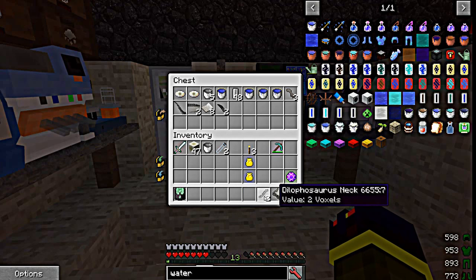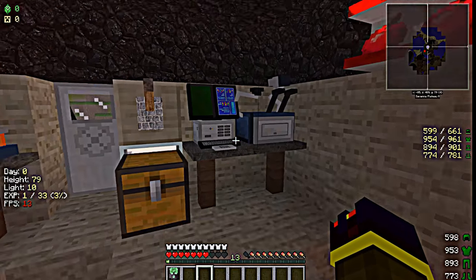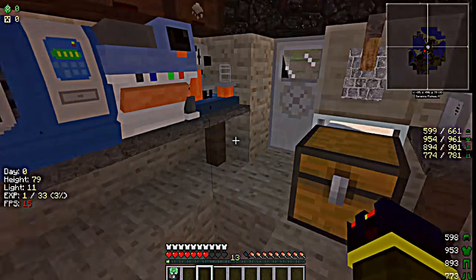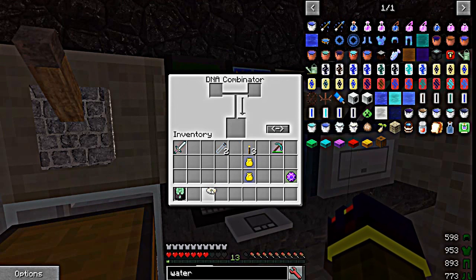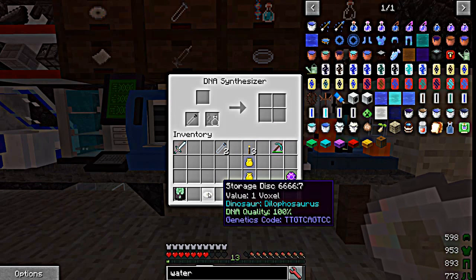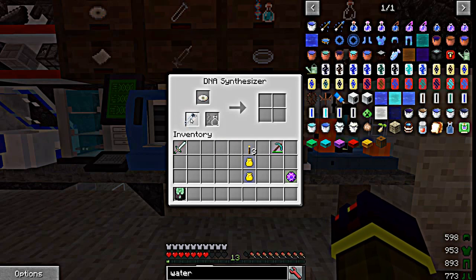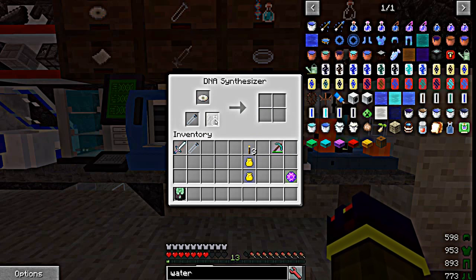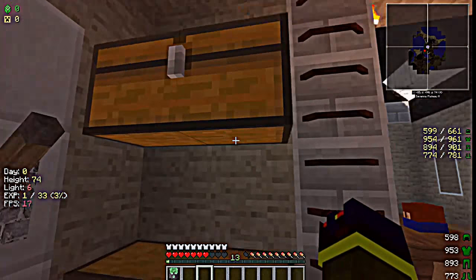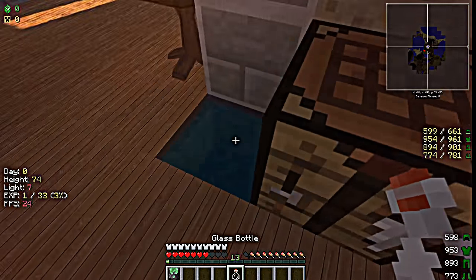Just repeat the same process with whatever dinosaurs you want — they're basically the same, minus a select few. Data disk 100% quality right there. Once we get our 100% quality data disk, we're going to take that over to our DNA synchronizer. Take our data disk and put that in the top slot. Take an empty test tube and put that in the bottom slot.